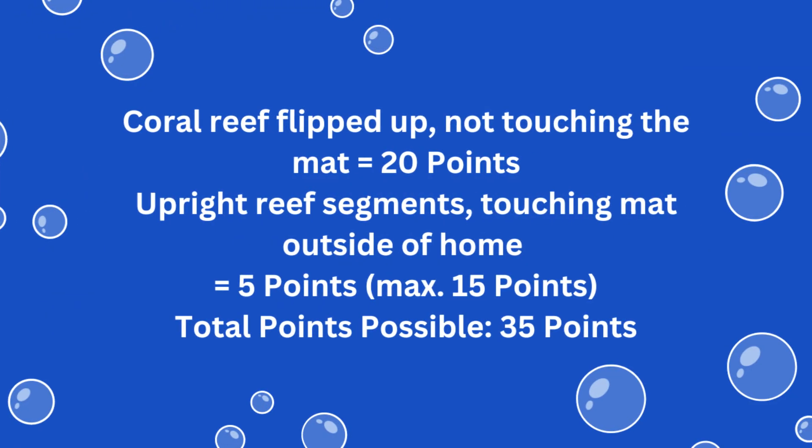For solving this mission you earn 20 points if the coral reef is flipped up and not touching the mat, and 5 points for each reef segment that is standing upright outside of the home area and touching the mat at the end of the match, for a total of 35 points possible.